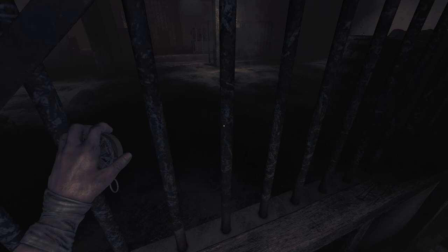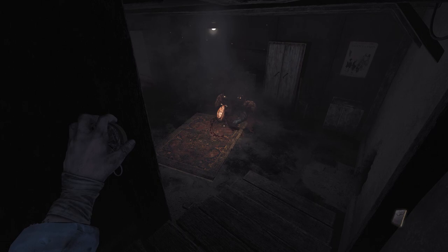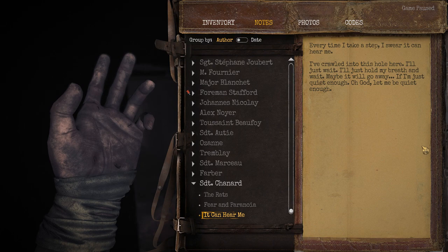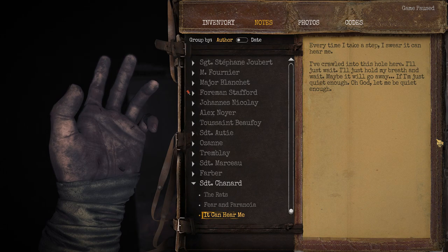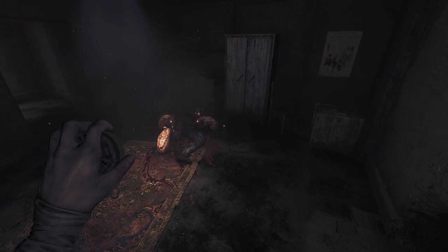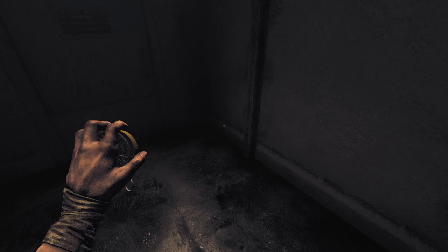We haven't actually seen what's down here, because that's the stuff on the other side of the rat tunnel up there. This might lead to the room with the lock. Oh, there's another body down here. Every time I take a step, I swear it can hear me. I have crawled into this hole here. I'll just hold my breath and wait, maybe it will go away. If I'm just quiet enough. I'll just crawl into this hole that they keep coming out of, and definitely hope that it doesn't just sidle up next to me.